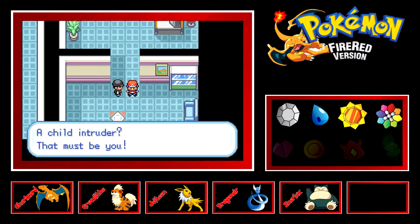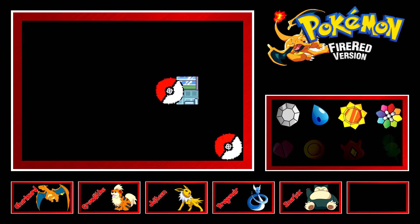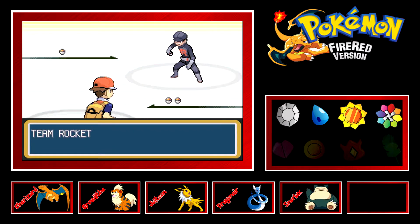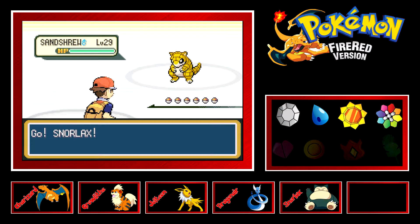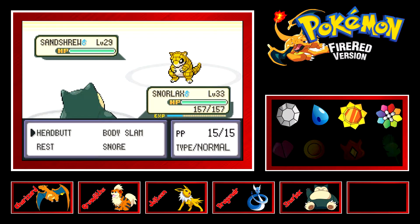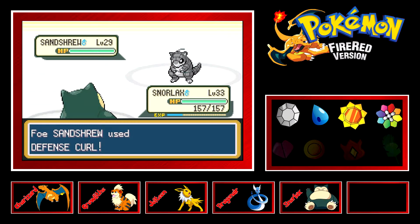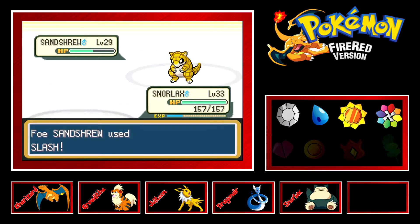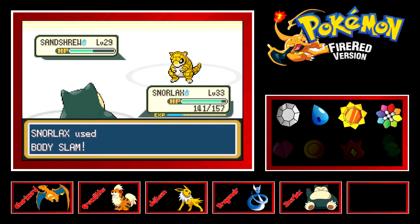I like to be more physical. And here we go — 'a child intruder' — that must be me, you got me! By the way, in between the last episode and this one I went ahead and healed up my Pokemon, so I've got my good old Snorlax, Growlithe, and Jolteon all ready and ready to get back into the battle. That actually did a decent amount of damage for that move.